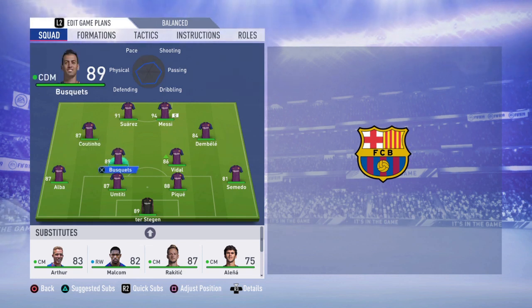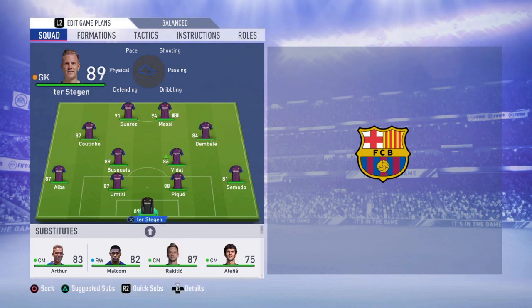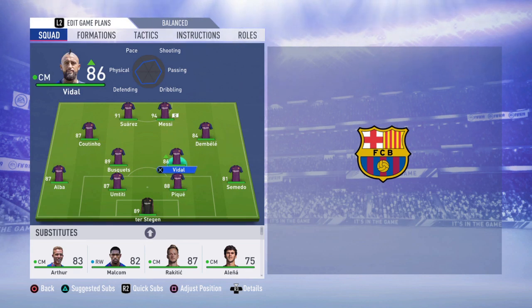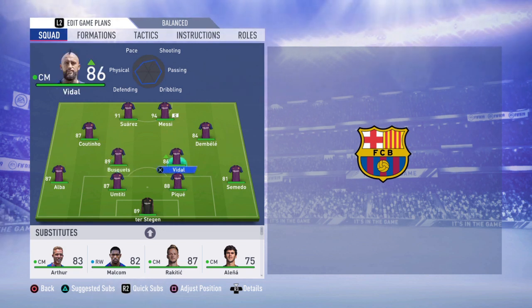At CDM there's Busquets and Vidal. I don't see the point in using Rakitic here — the guy just isn't that good in FIFA and won't help you much defensively. So I'll go with Vidal being more aggressive and Busquets to help you at corners, which is a bit of a problem for Barcelona because they lack height. I'll go with both of them.